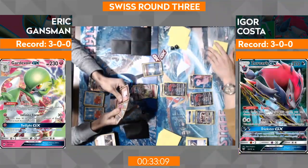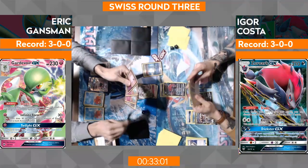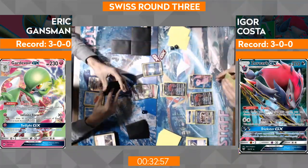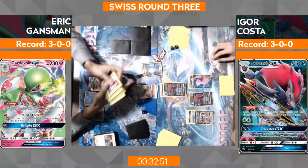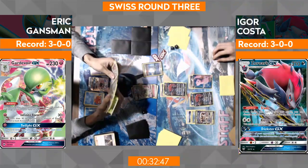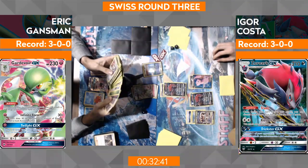He's got a Secret Spring, attach for turn, Abyssal Hand for one. A Giratina that won't do much this game, but he's playing it anyway so he can Abyssal Hand again. Eric's probably just going to go ahead and use Infinite Force — that'll deal 120 damage, which is a solid amount, especially with how bulky Gardevoir is plus the resistance. He's almost forced to bring up the Golisopod.